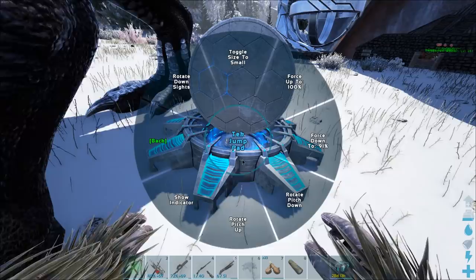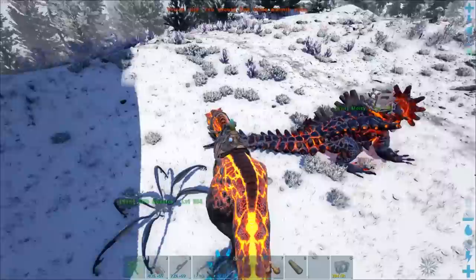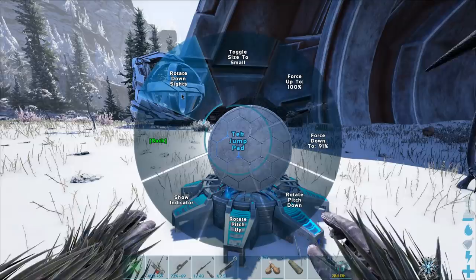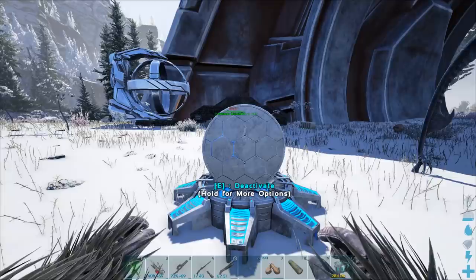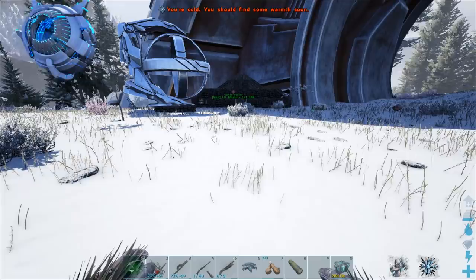I'm kinda wondering - could we create a cool way to get into our base here by just running at this and it's gonna shoot me through the door or something like that? So let's rotate down sights. Is that right? Yeah, that's roughly right. Let's see if this sends me into my base. Oh, we're close enough! Alright, we're almost there. You know what? Let's move this whole thing and put it right here, kind of line it up exactly with the base.